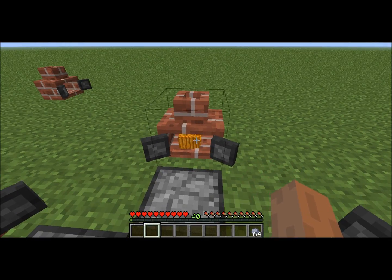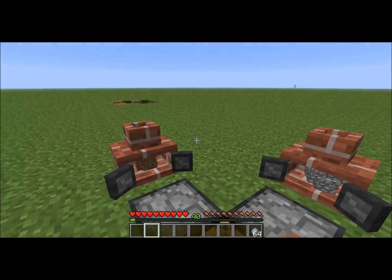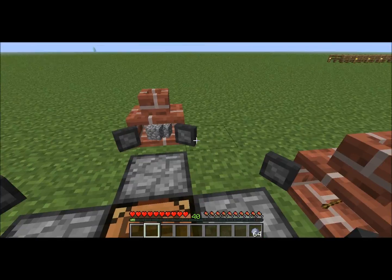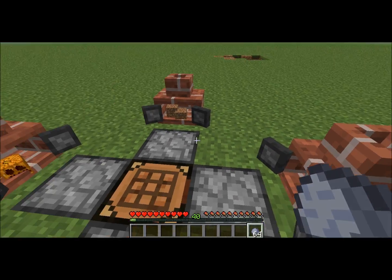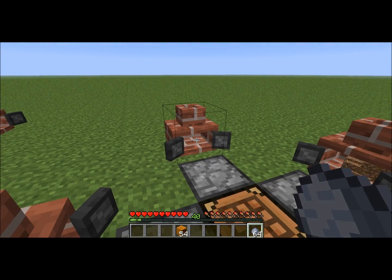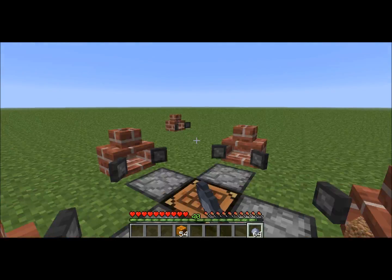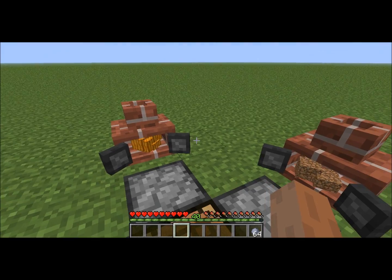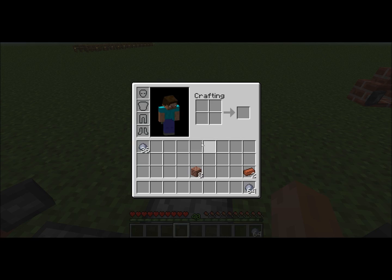When you right-click, you can get the items back — but you have to do it quickly before it destroys them. Also, if you're holding a stack of items, that whole stack will go in at once. Apparently there's a glitch where you can't put clay in the incinerator.